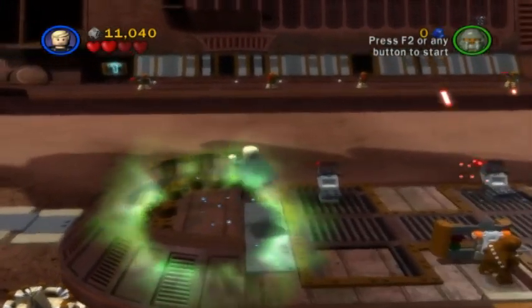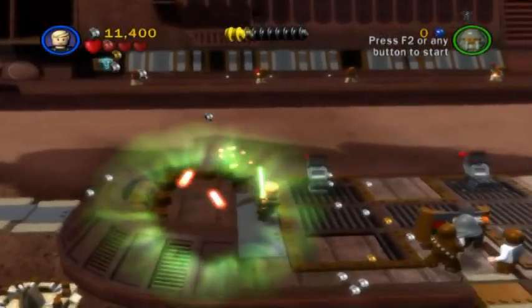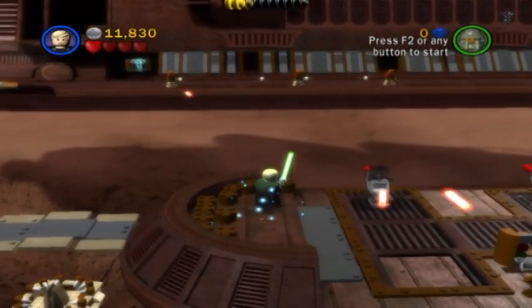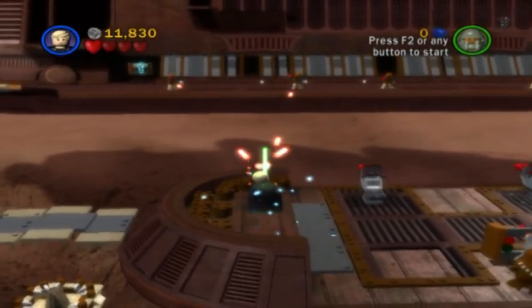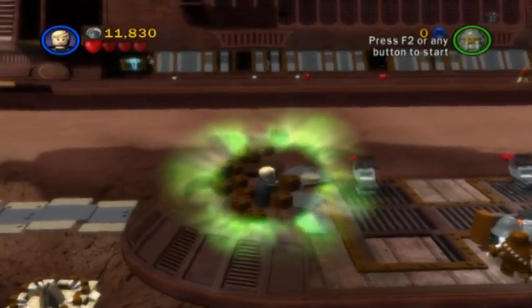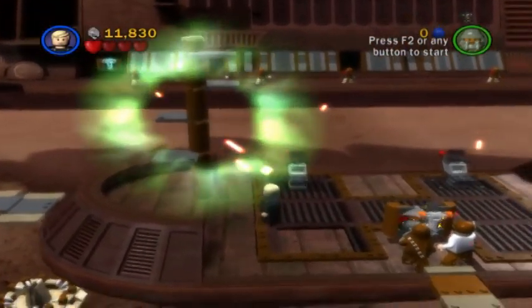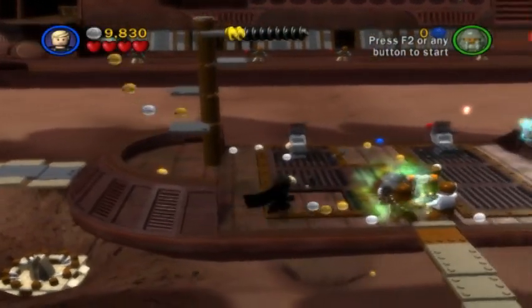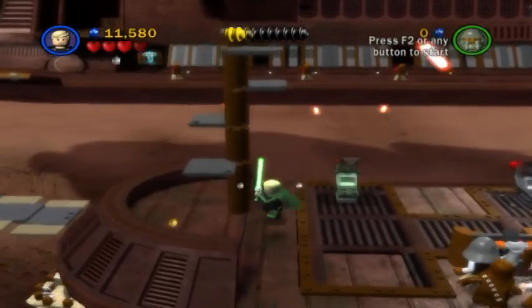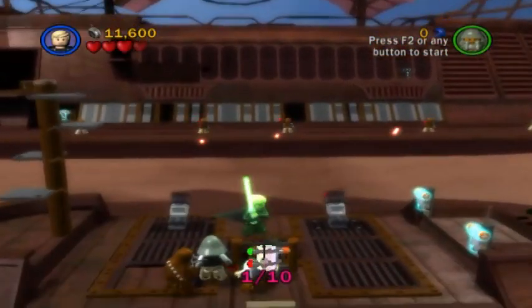But how do we get to it? Well, after destroying the railing we need to collect all the shinies, and then deflect all of the shots. Once all of that is over and done with, we need to use the Force on these Legos. Once we climb to the top, presto — the mini-kit piece is ours.